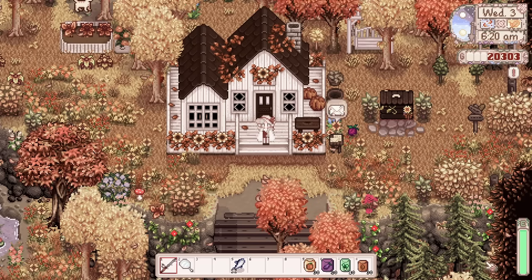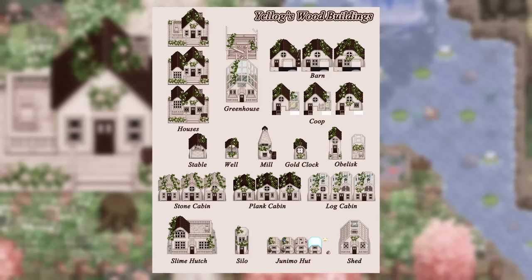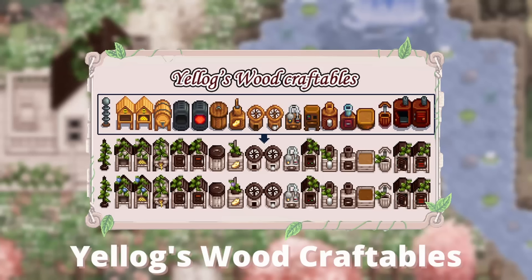The mod also has style overhauls for Stardew Valley Expanded and Ridgeside Village, so you can match the buildings across those mods too. Next are the farm buildings — I use Yelog Wood Buildings again. Unfortunately Yelog has taken down all their mods from Nexus Mods, but you can still find them on the Neva Stardew Cafe, which is a Korean Stardew Valley mods site. It has that white wood aesthetic with dark wood roof, greenery and flowers, changing each season.